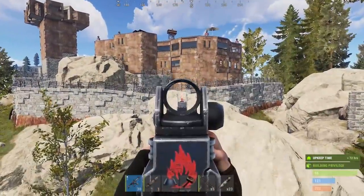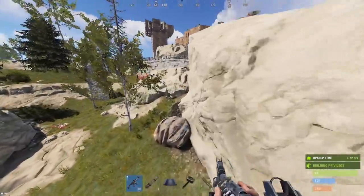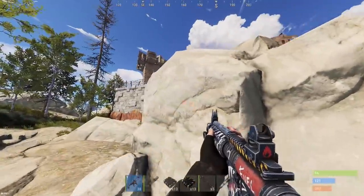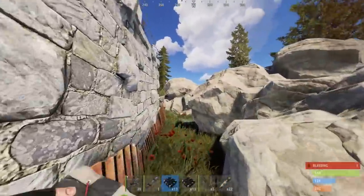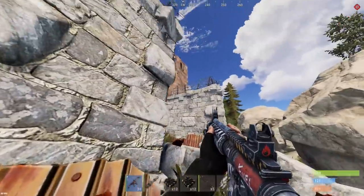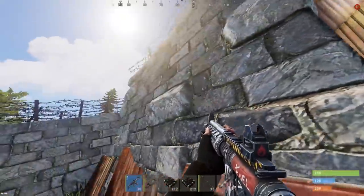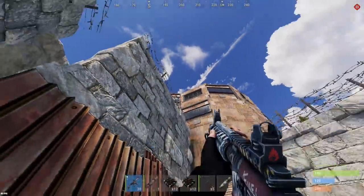Now I think we're going to beeline it to his compound and blast into that high external stone wall. Don't think that turret will have a chance to kill us. It looks like we're going to have to blast out this high external wall just because it's blocking and I don't want to get shot down by an auto turret.